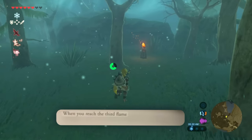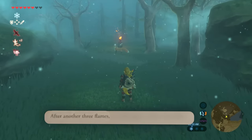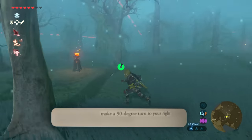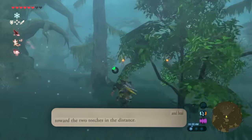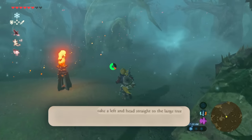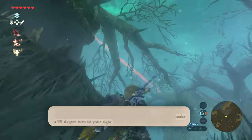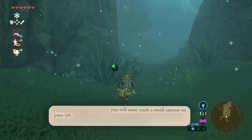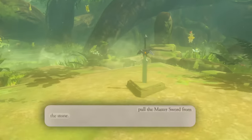Follow the trail of torches. When you reach the third flame, make a 90-degree turn to your left. After another three flames, turn left again to find a lone flame. Make a 90-degree turn to your right and head towards the two torches in the distance. Take a left and head straight to the large tree. When you reach it, make a 90-degree turn to your right then turn right again. You will soon reach a small canyon on your left — head through it. Now pull the Master Sword from its stone.